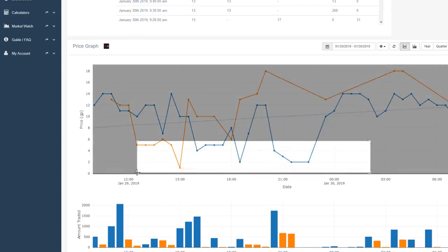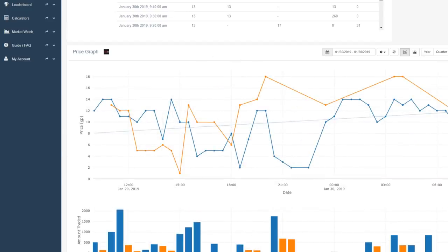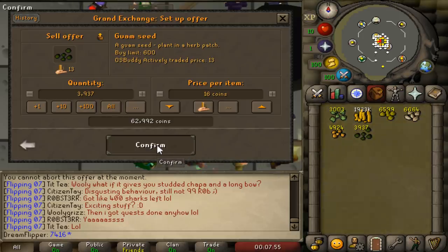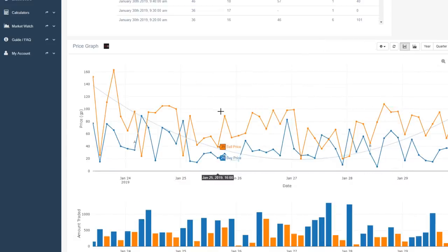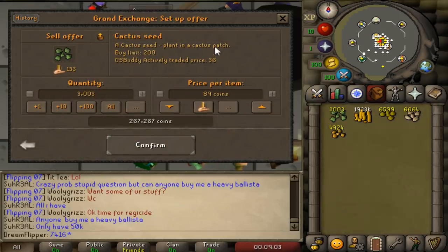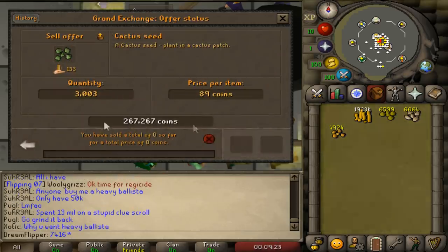When looking for the buy price we look at the bottom of the graph for the cheapest prices the item comes through at. Because we are being patient, we have time to wait for an item to come through at that low price, and the same goes for selling — we're going to be patient and get the highest margin we can. So we're going to try selling the Guam seed for around 16 GP each. We bought them for 5 GP each and we're selling for 16 GP each, which means we are going to triple our investment. The cactus seed is probably going to be our most profitable flip — we bought them for 6 GP each, 3,000 cactus seeds for only 18k. The day and week graphs show we can sell them for around 80 to 90 each, so we'll sell for 89 GP each — that's 267k total, meaning we got over 10 times our money back and profited around 240k off that flip.